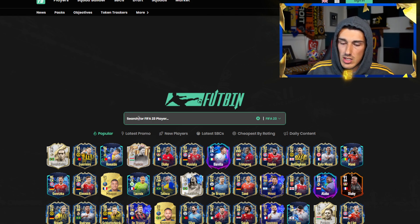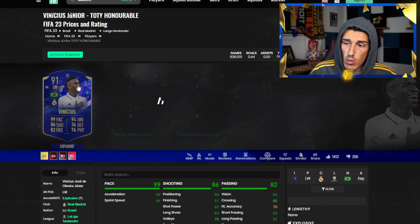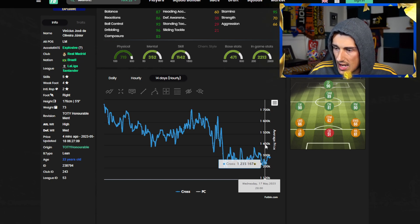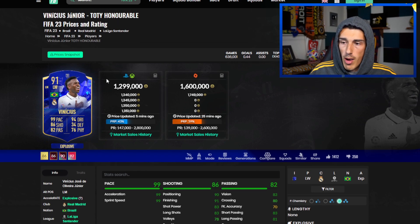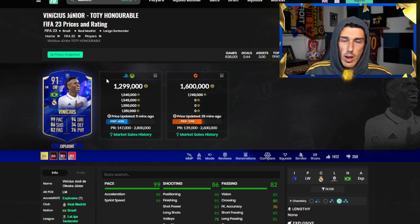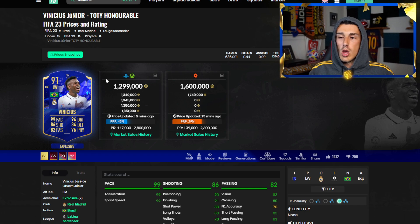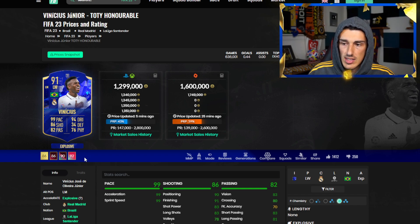When I talk about Vinicius Jr or Benzema, we can be a little safer. The Vinicius Jr card at 2 million is too expensive, but the 91-rated at around 1 point is a little expensive too. If you can get him for 1.23 or 1.24 million, you're looking at a good deal — I wouldn't spend close to 1.3 million. As you can see, he has dropped into the hype of this promo. His TOTS card is not going to be 1, 2, or 3 million — it's going to be 4 million or beyond, so a lot of people won't be able to afford the 97-rated Vinicius Jr and will go back to existing cards.